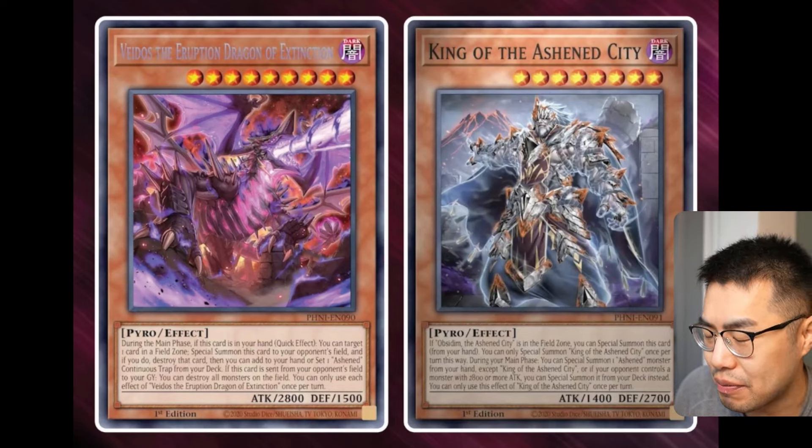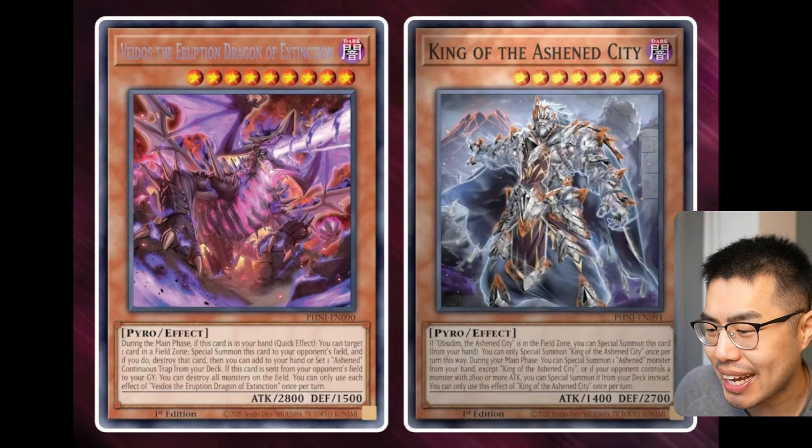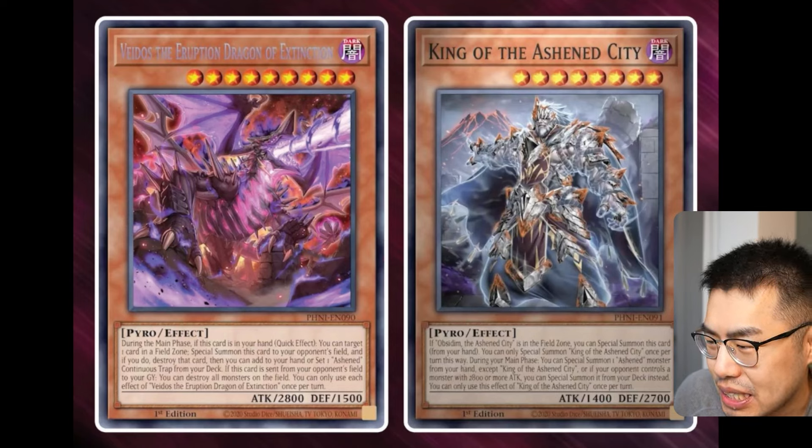Take a look at this. We have a couple of new cards. This is somehow based off of a Dark Souls-esque theme. It's about a dragon who has destroyed a city in the past, and now the ghosts are coming back to kind of relive that whole catastrophe. So we have Vados, the Eruption Dragon of Extinction. It's a level 9 Dark Pyro Monster.